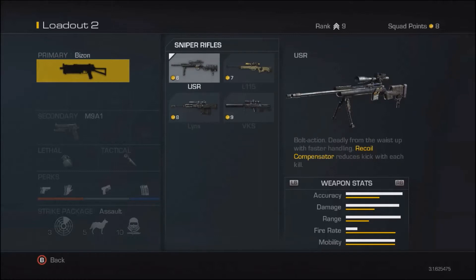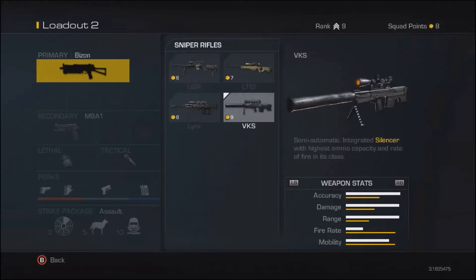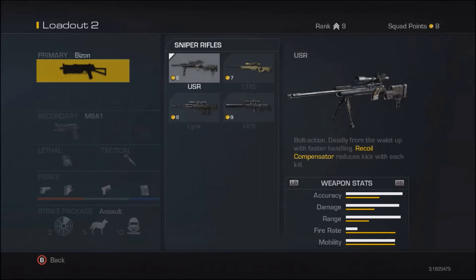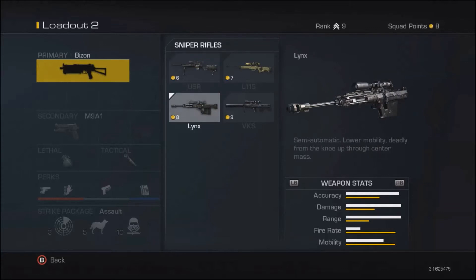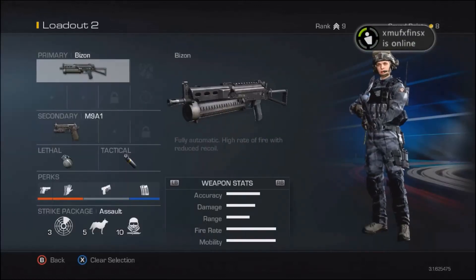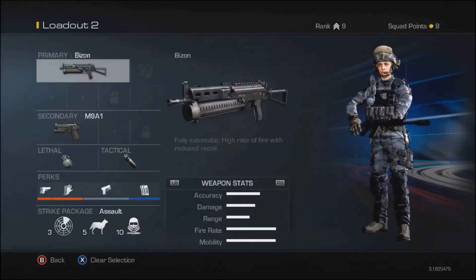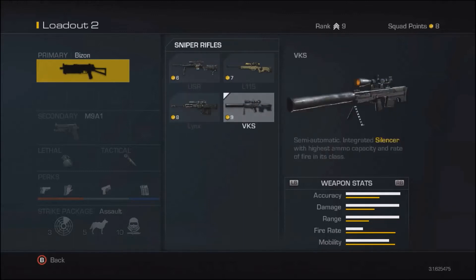For sniper rifles, I'm only level 9 with 25 squad points total, so I haven't bought into these yet. The bolt-action seems to be everybody's favorite because people can quick-scope. I've seen a couple of people use the semi-auto option as well. One of them looks like a 50-cal by the muzzle brake, and another I'd guess is something like the SVU from Black Ops 2 — more powerful with lots of rounds and a fast fire rate.